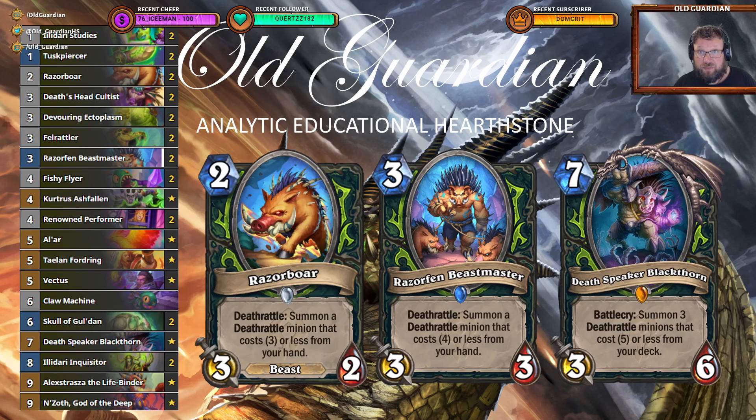The new mini-set gave this deck some new Deathrattle minions — Devouring Ectoplasm and Felrattler — so now there are more minions for Razorboar and Beastmaster to pull, making you even more difficult to remove from the board. There are also more minions for Deathspeaker Blackthorn to pull from your deck, so you just stick on that board. It's really, really hard to drive you off.